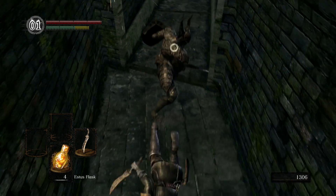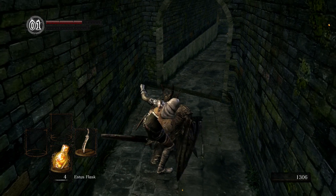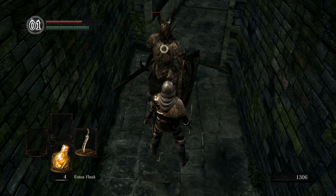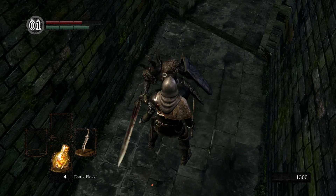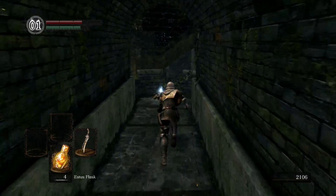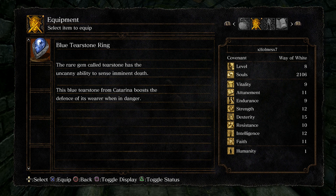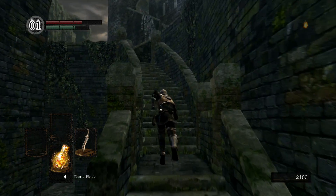You can circle around for backstabs, but just to redeem myself from all those failed parries, I feel like I gotta take him down with parries. If you are willing to spend the time to parry this guy to death, it is worth it. If you're using a longsword and not a dagger, it may take more parries since daggers have higher critical damage. You could also circle around for backstabs — that works too, though this area is pretty tight, so if the knight decides to be aggressive you might get stuck.